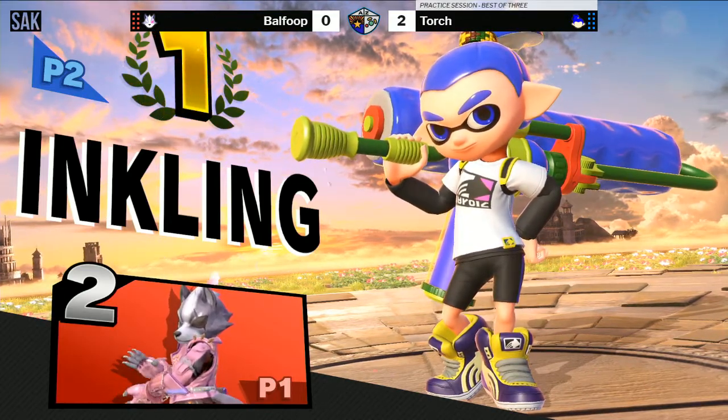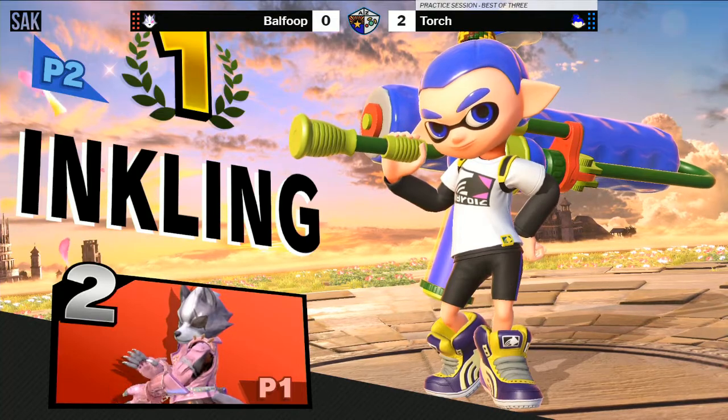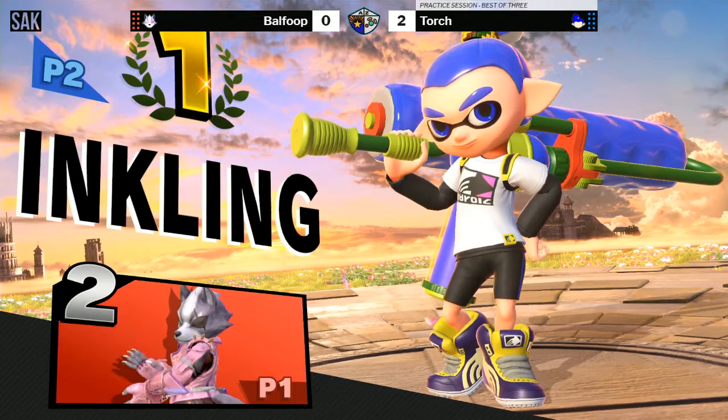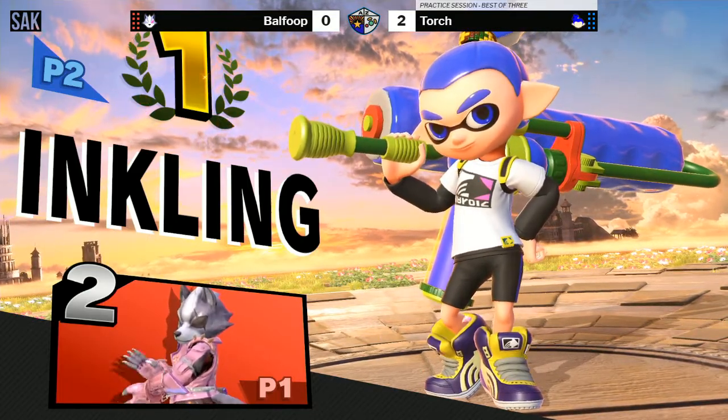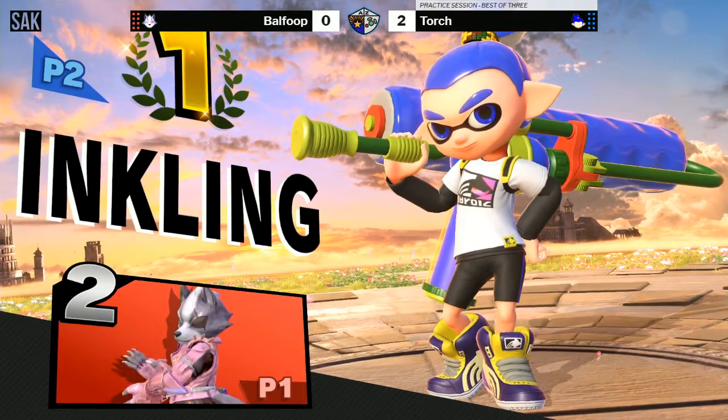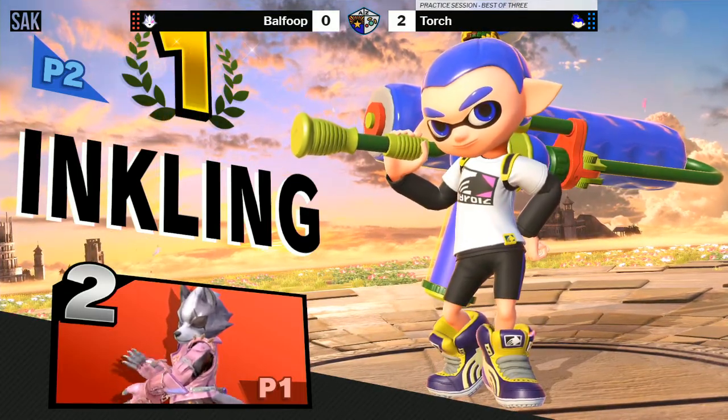Sometimes early on he would do the full hop nair and land on him, and that would beat the short hop back air. Even short hop back air will usually come out because he can do such a meaty move from far away. And the trades almost always benefit Wolf in this matchup, because of the damage output from singular moves.